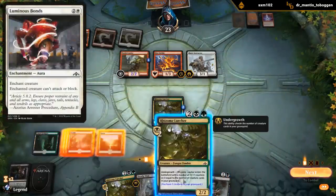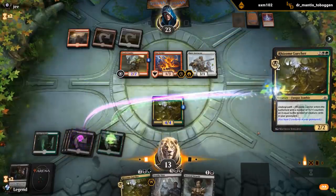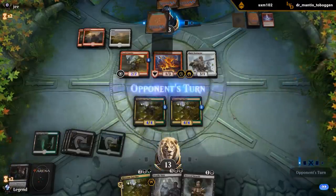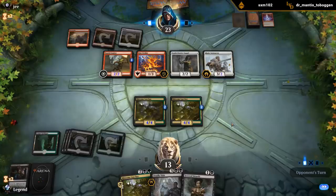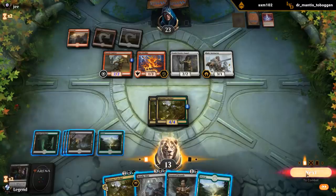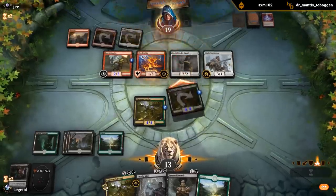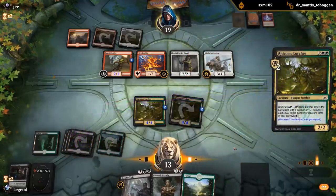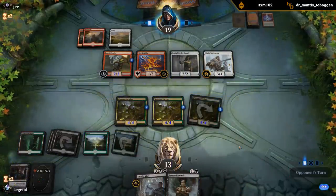Severed Strands could be good if they have a Luminous Bonds. Let's play another Lurcher for now - I think attacking is a little bit too aggressive. Once we play the third Lurcher we can maybe send with one of them. No attacks. I think I'm sending a Lurcher here - play another one, hopefully this one makes some trades so we can play a bigger Lurcher. But a 4/4 is still a fine card here. Keep Severed Strands until we find one of our sacrifice fodder creatures, or they use a Luminous Bonds.